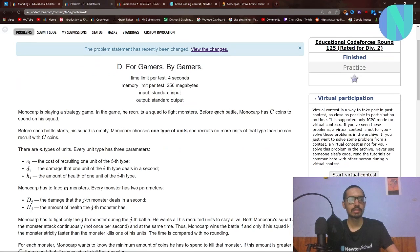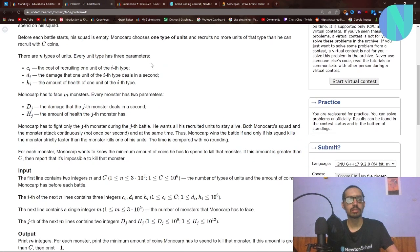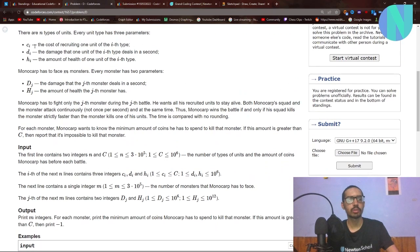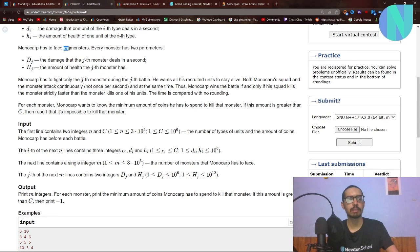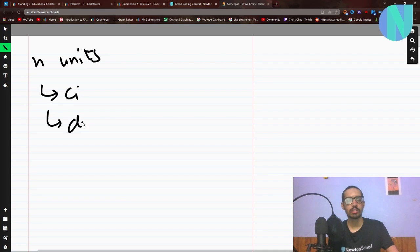Let's start with the problem. Monocarp is playing a game where he recruits a squad of units to fight monsters. Monocarp has C coins and chooses one type of unit, recruiting as many as he can afford. The cost of recruiting a unit is c_i, and d_i is the damage, which is also the amount of health. He has to fight M monsters. We have N units, and for every unit we are given three properties: c_i, d_i, and h_i.